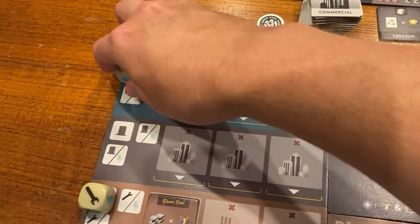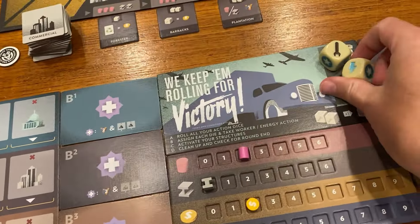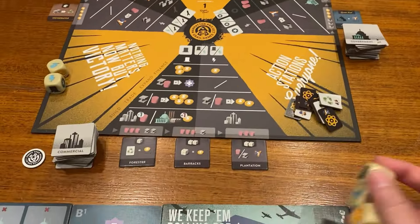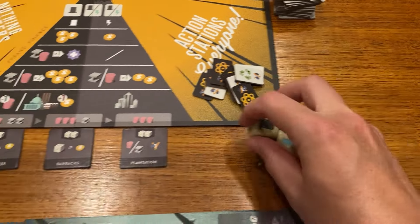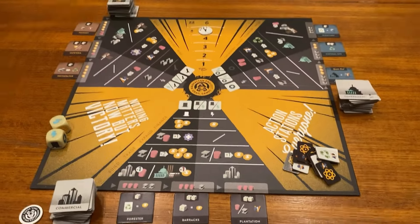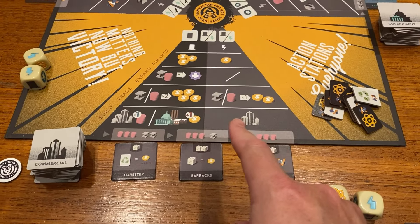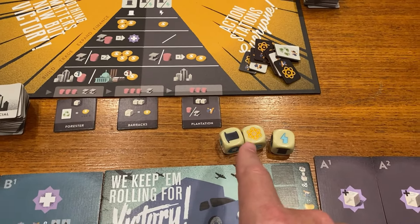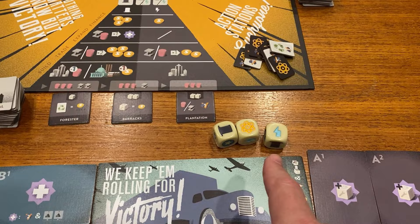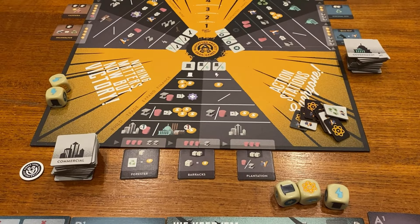I get my dice back and put them in the slots. It's round two — the doomsday clock is counting down. I've got a top hat which lets me go to the commercial section, get some money, do some trading, buy some cool buildings. Got nuclear, which lets me go anywhere but causes waste. And I've got energy. That's actually a pretty good roll.